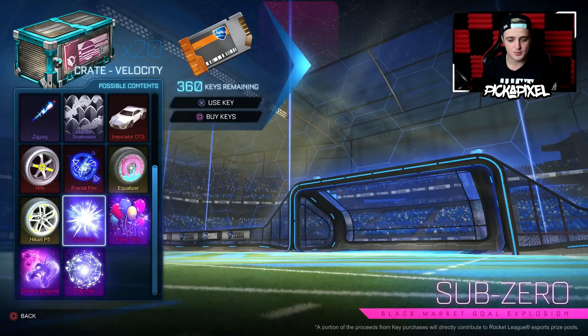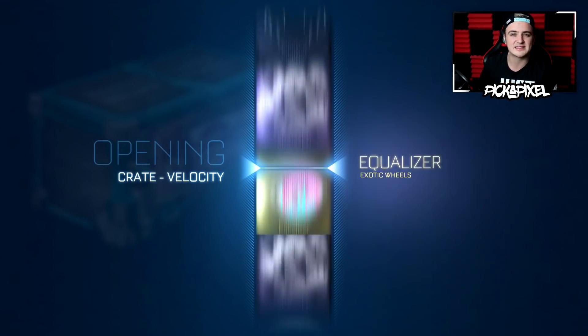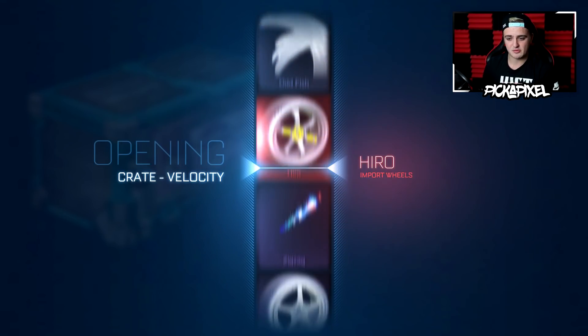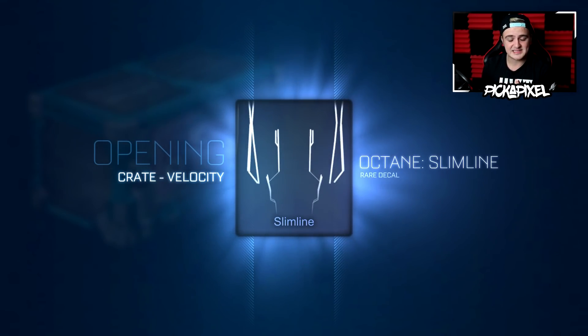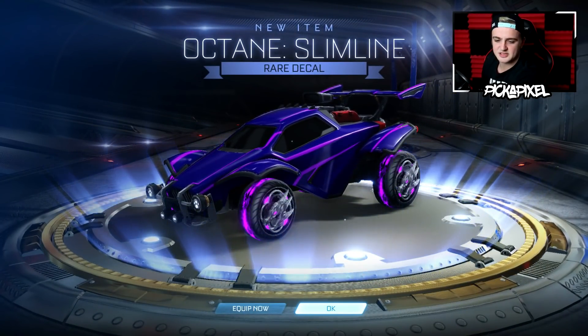We've got 20 of these crates to open, and like I said I should be doing 50 tomorrow. Let's just try and see if we've got the Phantom Ace update crate luck going. As this is a shorter video, I can actually use the Canon G7X Mark II face cam. We've got the glitch where it plays the gold explosion in the back. Our first crate is going to be Octane Slimline — at least if it was going to be rare, it is the Octane Slimline.